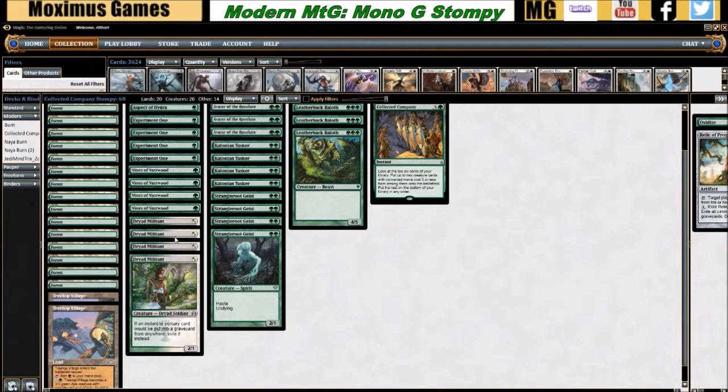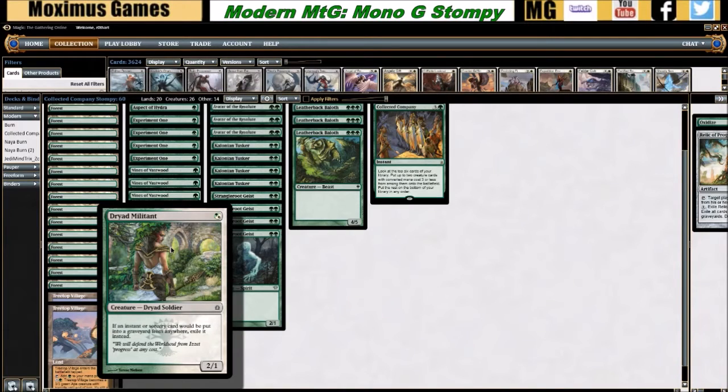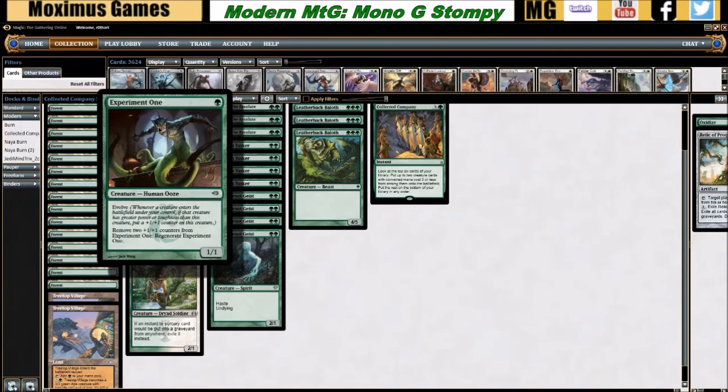Moving along to one-drops — the deck runs eight one-drop creatures. Dryad Militant was really good and is now variably good, because exiling instants and sorceries can sometimes fuel the black Eldrazi deck that's on the rise. The flip side is it's very good against blue control or twinless blue variants, stopping Snapcaster and Jace from getting multiple uses and flashbacks. Experiment One is our other one-drop and synergizes well with the rest of the deck via the evolve mechanic, and removing counters to regenerate will sometimes come up.